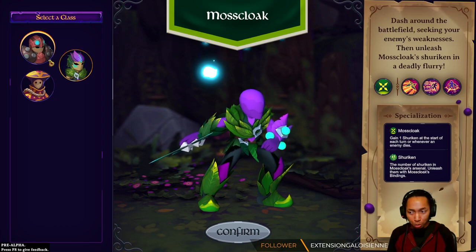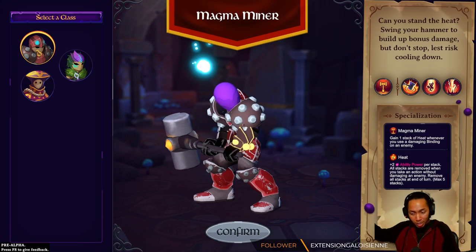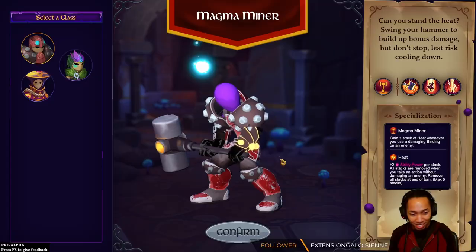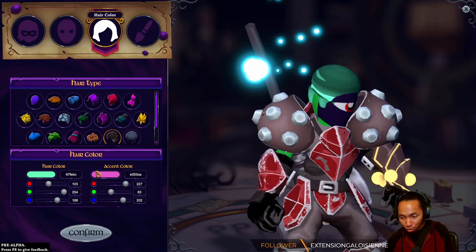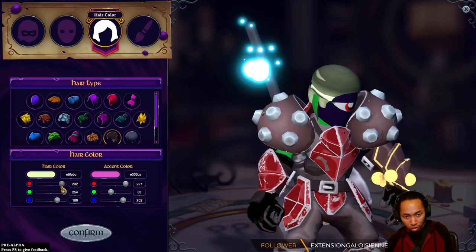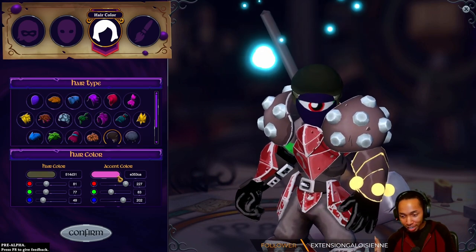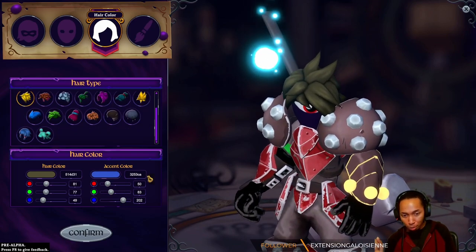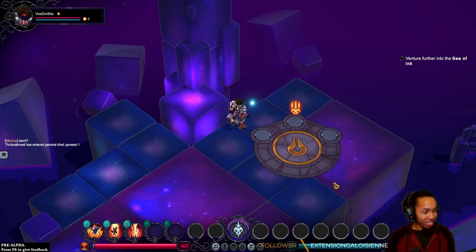I'm gonna break the mold a little bit. I'm sure the devs are thinking, okay, we need people to test out the tank class. We can't have everyone be assassins. Ooh, a little bit of character customization. Is that the fresh fade? No — the freshest they could make without some kind of authenticity. Give me the edgiest cyclops we could possibly have. You gotta play the game at some point.